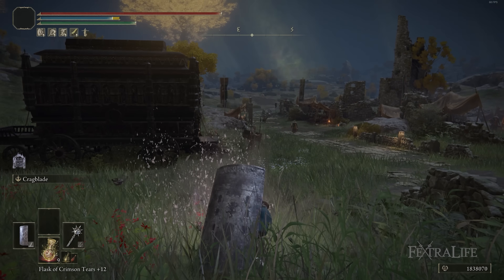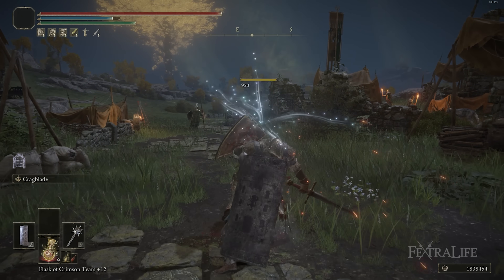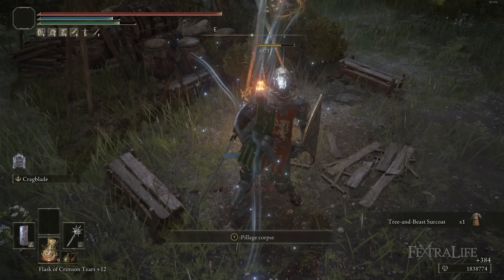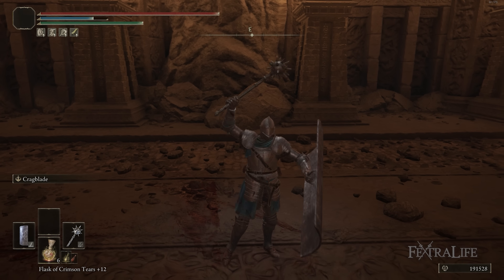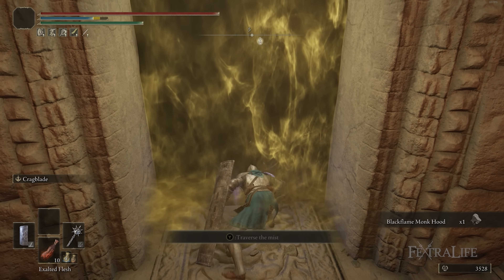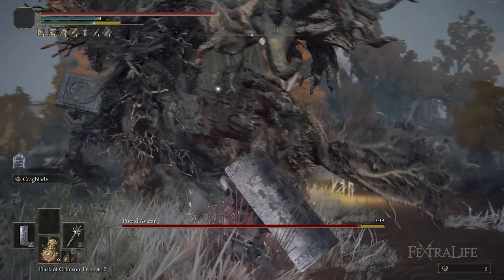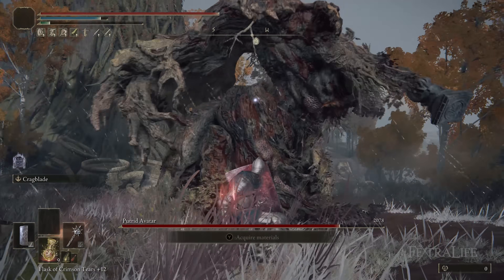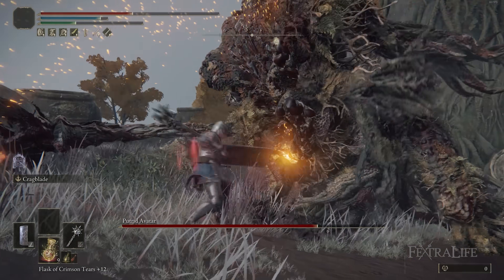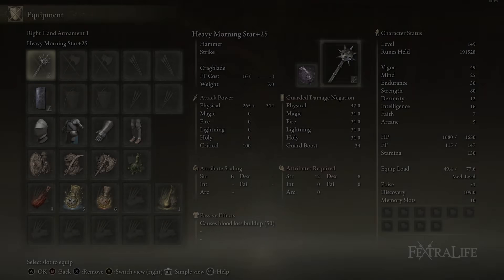The general strategy is that you're going to buff with Cragblade as you move around the landscape to boost your damage. You don't really need to worry too much about stance damage on the landscape because you'll have enough with block counters and charged heavy attacks to do just fine without that buff, but the extra damage will be nice. Cragblade buffs physical damage, so we've gone with the heavy infusion to make sure all of our damage on the Morningstar is physical. When you go into a boss fight, buff with Cragblade to get to that 40 stance damage mark, then do a charged heavy attack quickly followed by a block counter to stance break them.